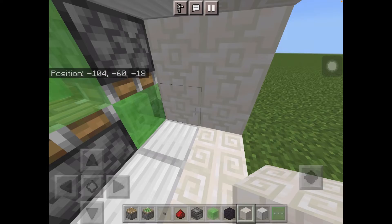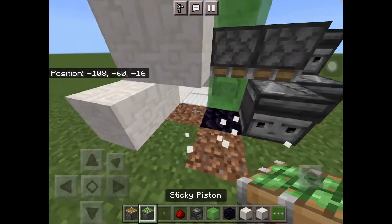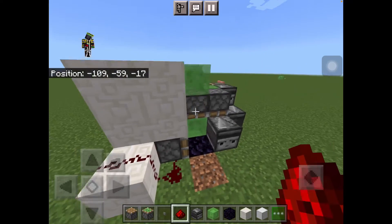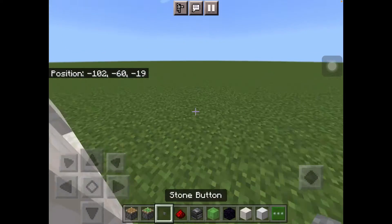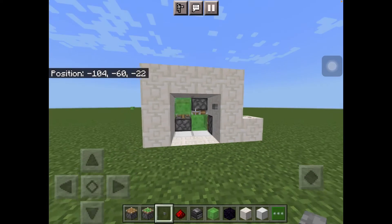Then right here, put one here, put a sticky piston there, redstone dust here and redstone dust here, and it should look like this. Next, grab the stone button, place it right here, press it, and you're done.